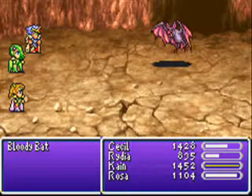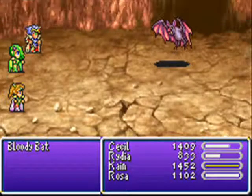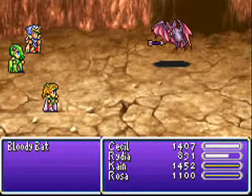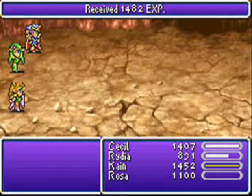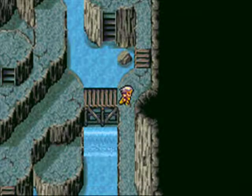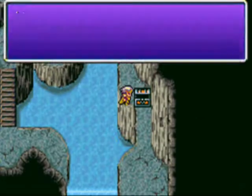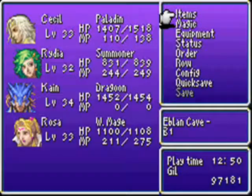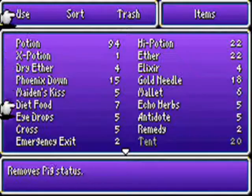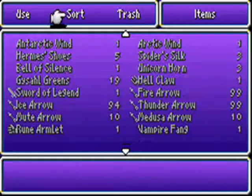Eat my whip! Let's just shoot it. Hey, that was a surprisingly effective shot for Rosa. I'm pretty sure the thing with arrows is they have different levels of accuracy. Vampire Fang — wait, what does that even do? It... drain. Okay then.